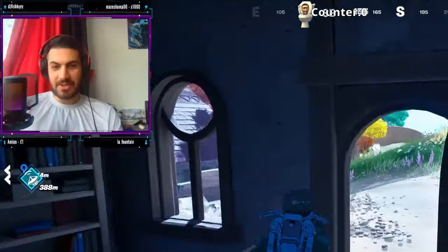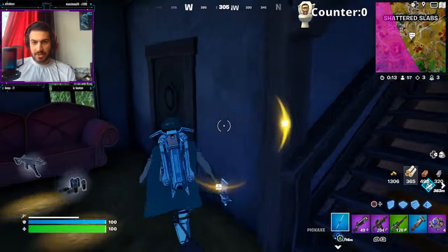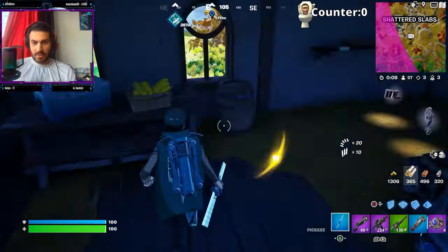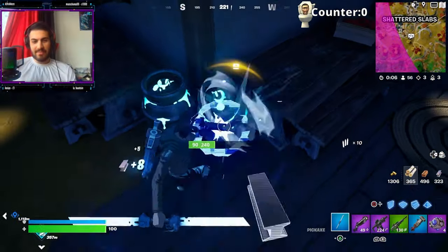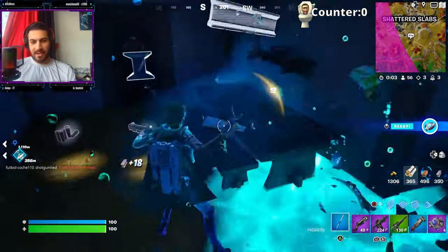Shattered Slabs — surely in this building there's a toilet! Come on, toilet... wait, no — it's a bloody library! What is this? Just a bunch of books. I don't want books, I want toilets! Give me toilets! Okay, there's some chests in here. Does this barrel count as a toilet? You know what, we'll count it as a toilet — it is a barrel, okay.